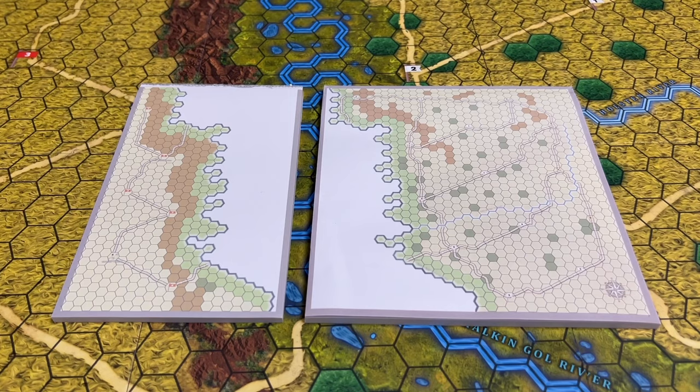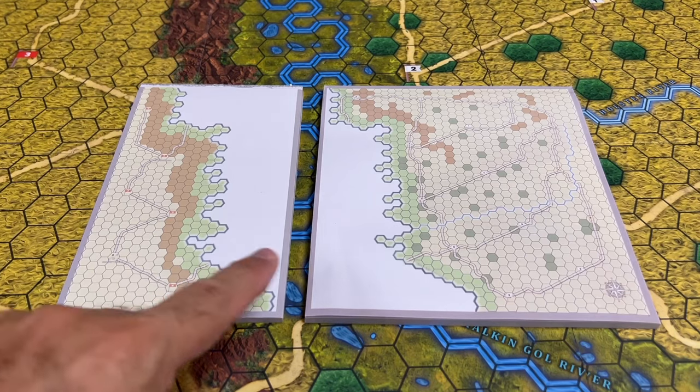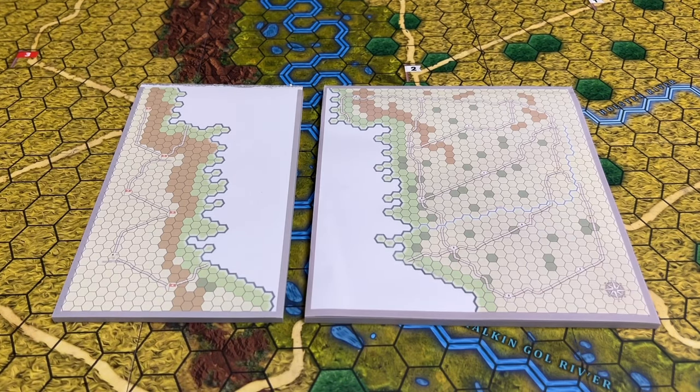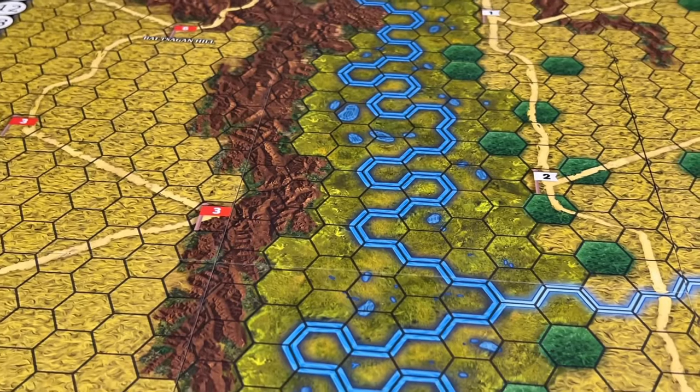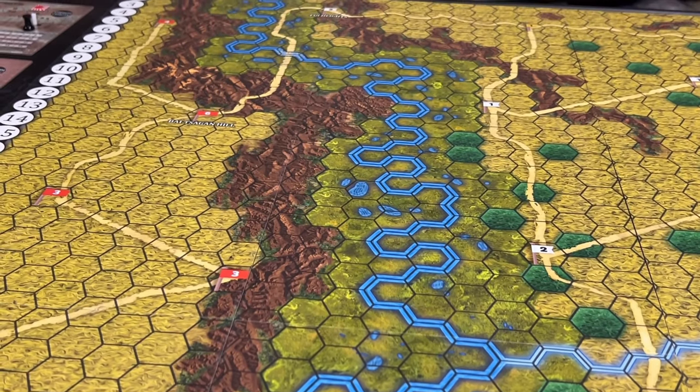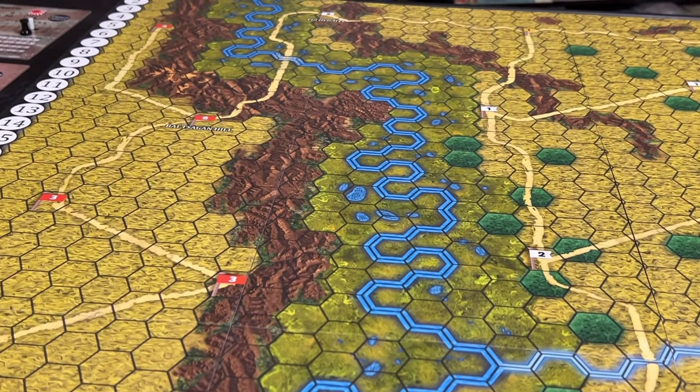Next is to fill out the mini-maps — one for the Soviets and one for the Japanese — where you would write, for example, an I for an infantry unit and where it would start. There is also an alternate setup option where each side places one unit in alternating fashion, starting with the Soviets, which is the option we will use. In setup, no unit can be placed within three hexes of the Khalkin Gol River, and it is one unit per hex.